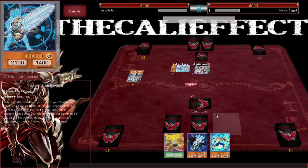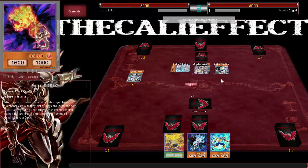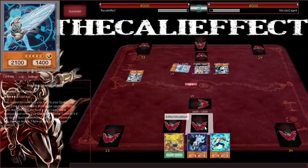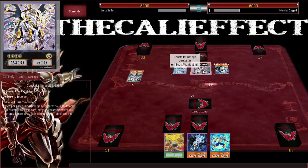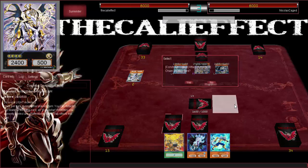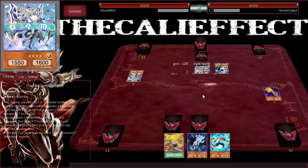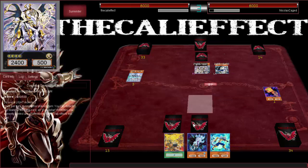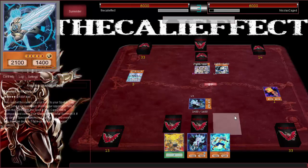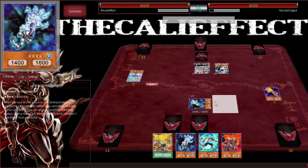Going first is still really good. He switches to attack mode — attack with the bigger monster first. I wish to use Fire Hand, destroy Sombre, special summon Ice Hand. Since he committed his best card to the board so early without getting anything, that's gonna cost him a lot.